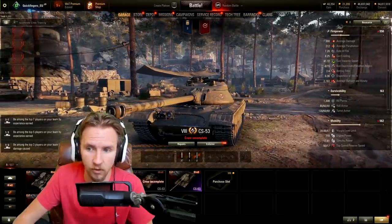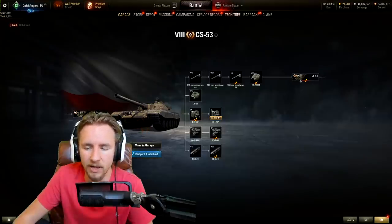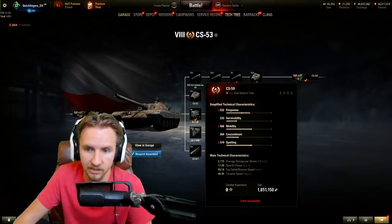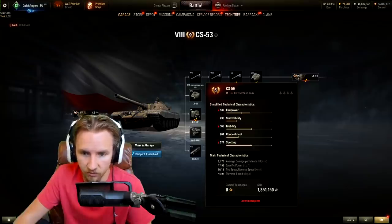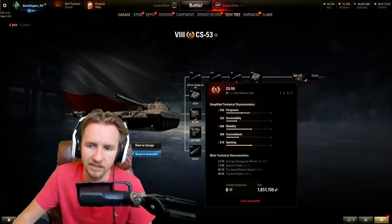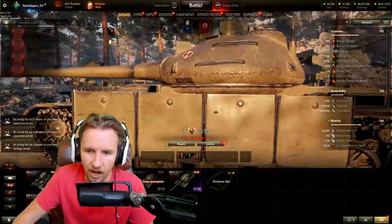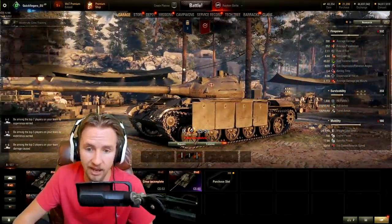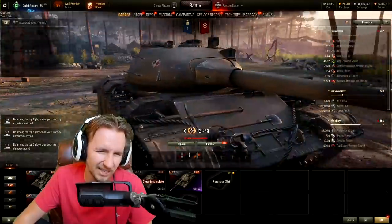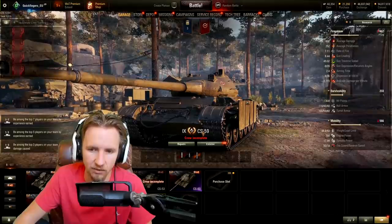Jumping up to tier 9 — this is where things get really exciting. Tier 9 is one of the best tiers in World of Tanks, fun even for exceptional players and more forgiving for those still learning. This is the CS-59. It looks pretty cool with those armored side plates — I predict they're probably about 3 to 5mm of spaced armor which will help with HE rounds and side scraping.